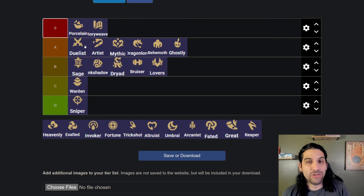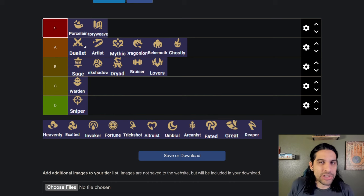Duelist — I love Duelist in every set. Every rendition of this trait I really like; my favorite was Skirmisher back in set five. Duelist just got buffs which make them super viable. I was trying to play Duelist even before their buffs and it was pretty rough — I'd still squeeze out a top four most of the time. But now they're strong. You just go Volibear and Tristana and this Duelist comp is nuts. I love that they're actually viable now.